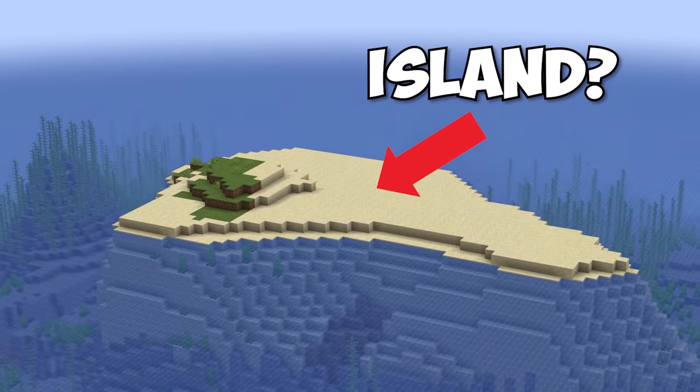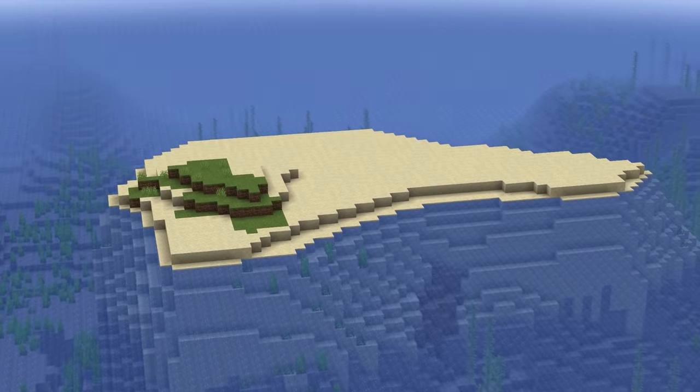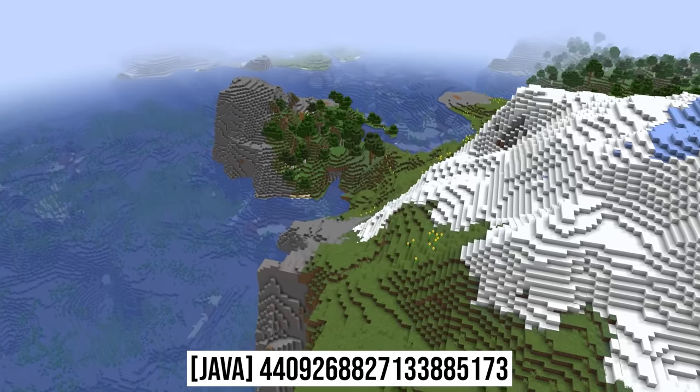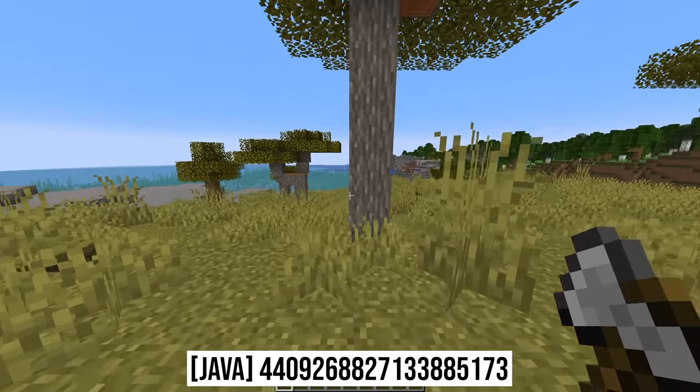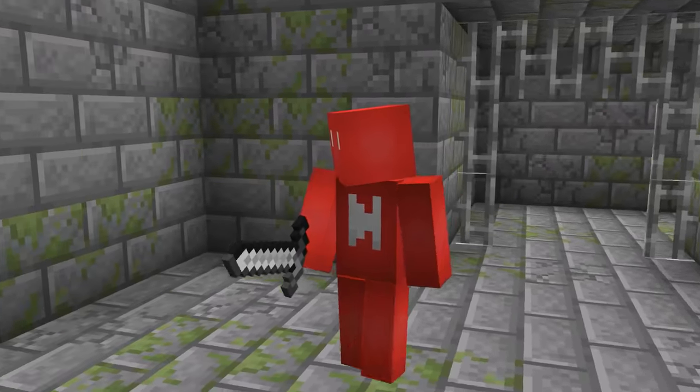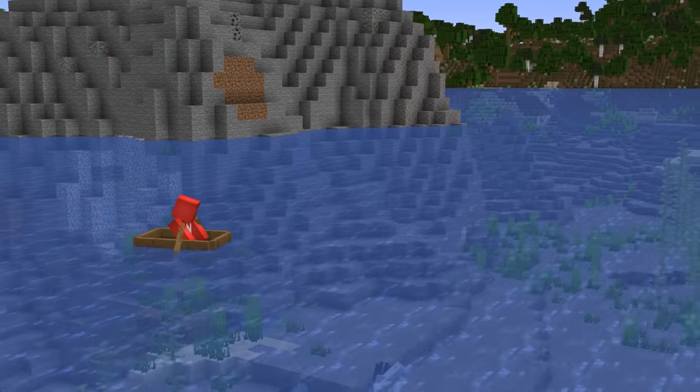Number sixteen: calling something an island always seems silly to me, because at some point every landmass is an island. But this seed exceeds our expectations of an island. With five out of the six overworld wood types, an outpost, and a stronghold to top it all off, it's more of a continent in my eyes — but one worth visiting.